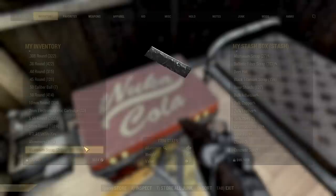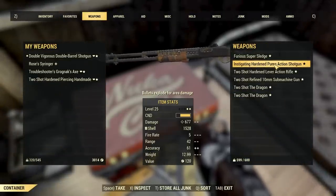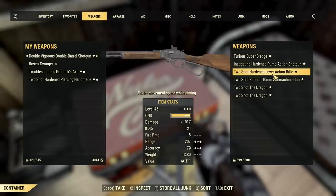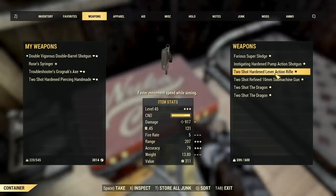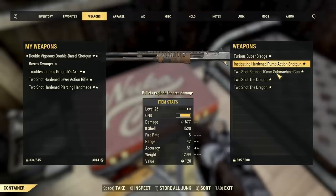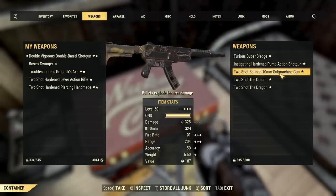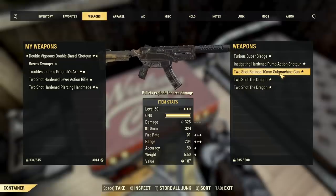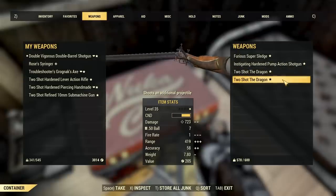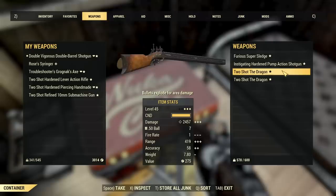I also have a couple new ones worth checking out. We checked out the original shotgun I used forever ago. I also have a two-shot hardened lever action rifle with faster movement speed while aiming, and a two-shot refined 10mm submachine gun with bullets explode for area damage, which sounds like it could be extremely good. Then there's this two-shot Dragon - I have two of them - and this one's insane because it does explosive damage and has pretty good accuracy.